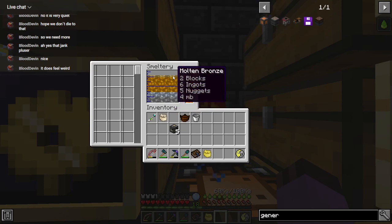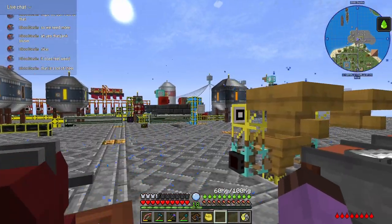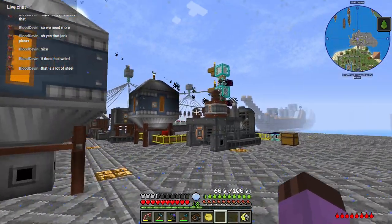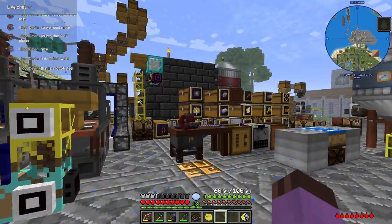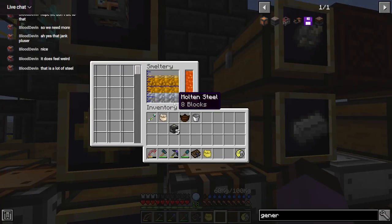At this point we're just waiting on the bronze to alloy so I can make that centrifuge. That's kind of why, if possible, you want to use your first diesel generator to help you automate steel — at least get you to that point. Use it to the utmost.